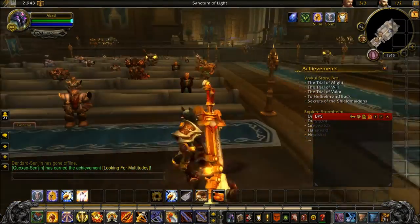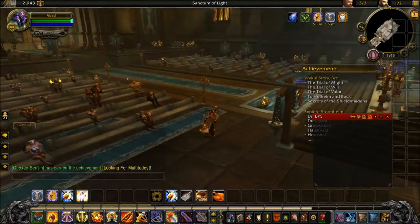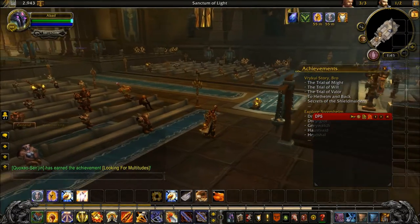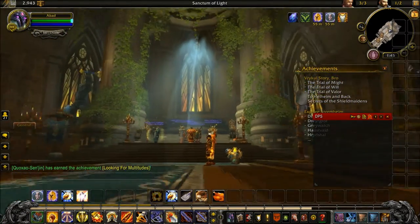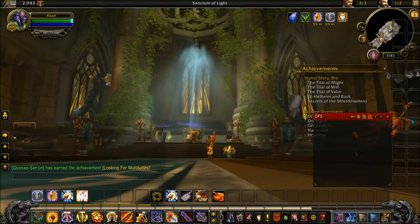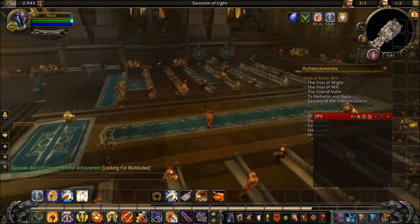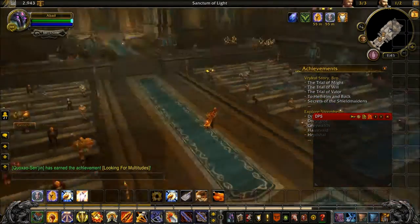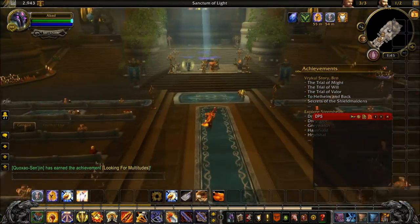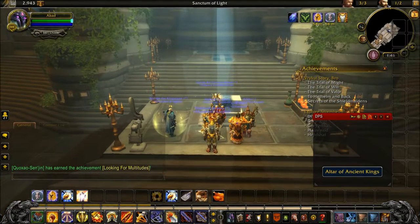Over here are all the NPCs sitting on benches - it almost looks like you're going to church. Look how huge this is! There are lights over here. It really looks like a church building because there's a bunch of people sitting down, ready for a service. Over here is your Altar of Ancient Kings.